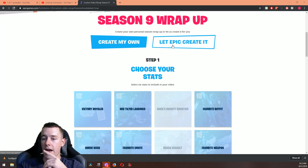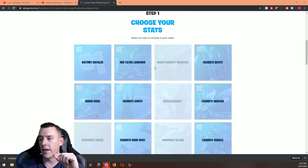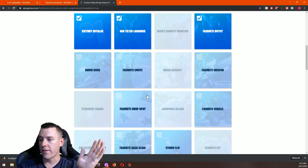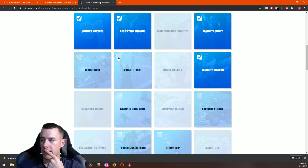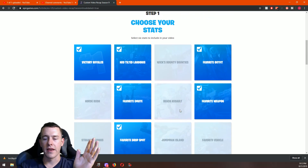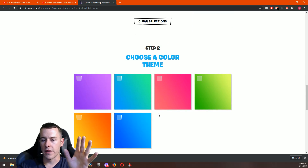You can create your own or let Epic create it. This season is the first season you've been able to choose what you want in the video. So if you want how many times you landed at Neo Tilted, you can put that in there — the amount of victory royales, favorite outfit, favorite weapon, favorite remote, favorite drop spot. Basically you can pick whatever you want from this list and it creates a video for you based on what you picked.